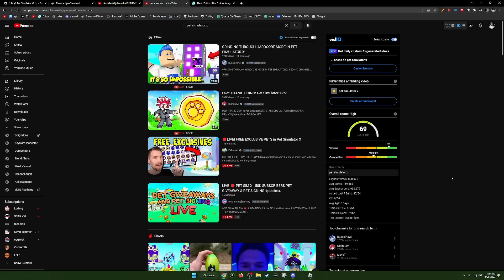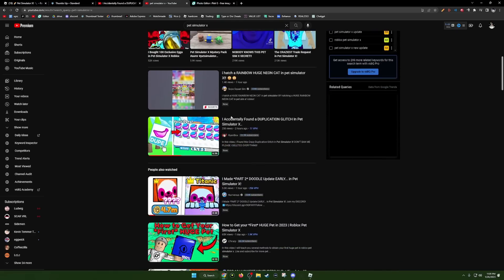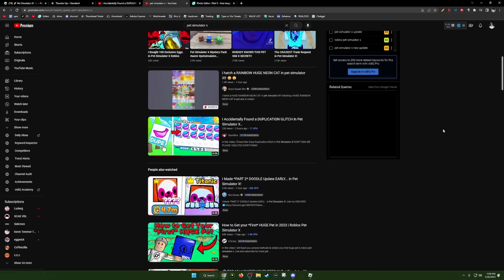Earlier I searched up Pet Simulator X to consume the daily amount of Pet Simulator content that every person needs to consume, which is at least 50 hours of Digito videos. So I searched up Pet Simulator X and I was like, what video am I going to watch first? I scrolled down a little bit and I found this video: 'I accidentally found a duplication glitch in Pet Simulator X.' Obviously I was like, this is just the average clickbait video on Pet Simulator X, but I was just curious — maybe it is really a duplication glitch. So let's go click on the video.